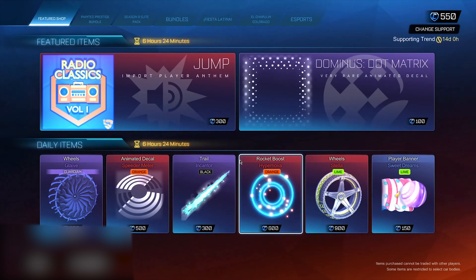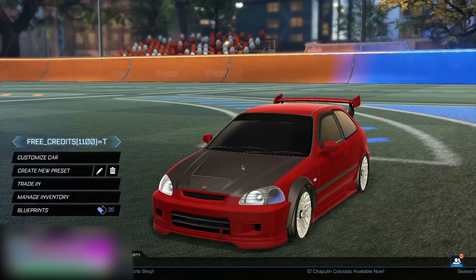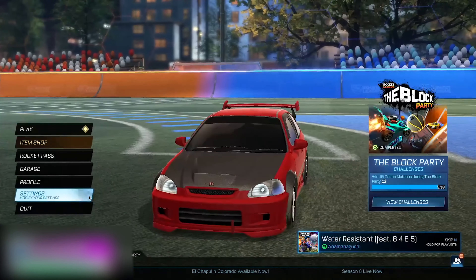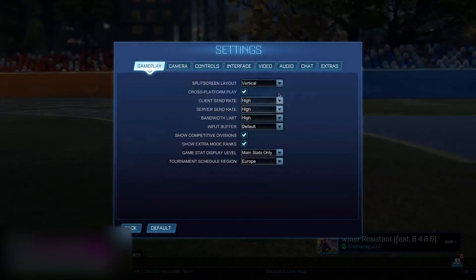Now you guys want to go to your item shop, click on this section here, then type in the secret administrator code right here. When you guys have sent it, it's going to say okay and ask you to leave it in for 14 days. If you guys remove it you will lose access to the credits, so just leave it in — I'd keep it in if I were you.